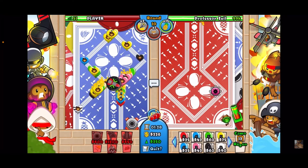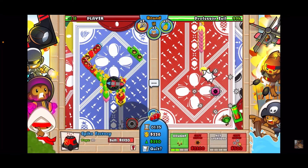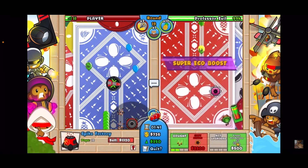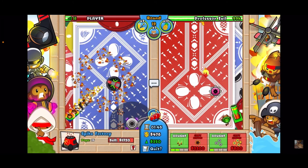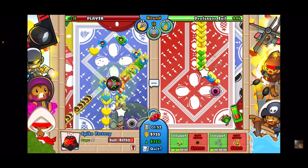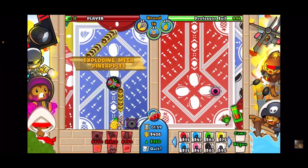Use the Impact bomb to delay the bloons. Now go for the 2-2 spike factory in the back — it's important to get this. Use another damage boost as soon as you see a balloon boost. You'll want the 2-2 in the back, and we only have to survive until round 14 — it's going to be close.